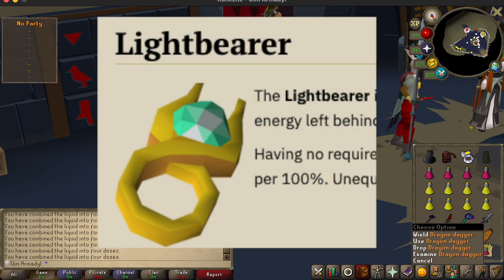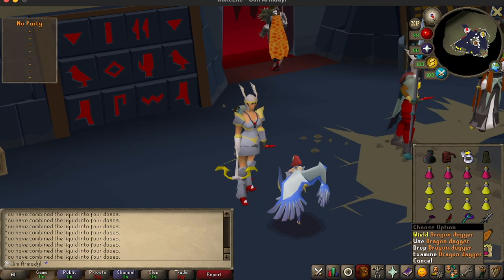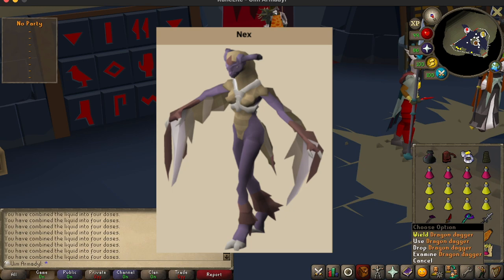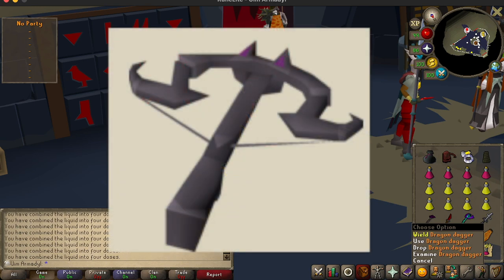There's another item — the Lightbearer, which drops from this raid — that increases your special attack regeneration rate. This is a very interesting item and will change your meta a lot. So far we're not really sure how good it is yet, but we know for a fact it will be BIS when you need to spec with the Zaryte Crossbow. So I think it will have very good use here in this raid as well.